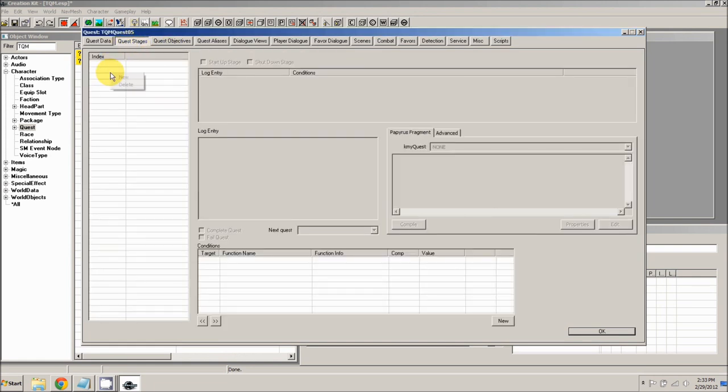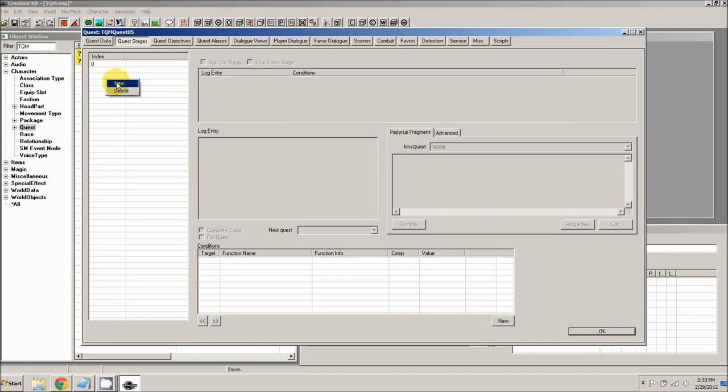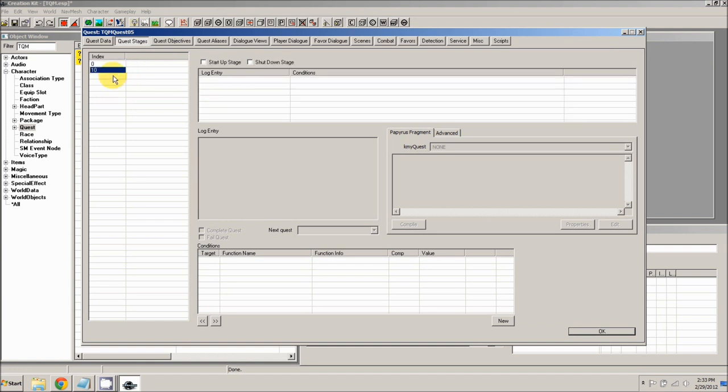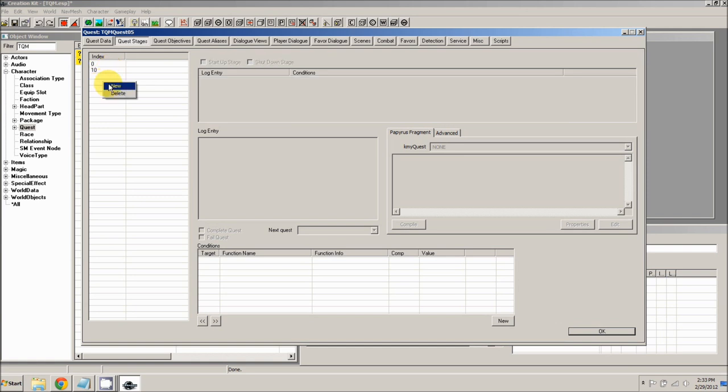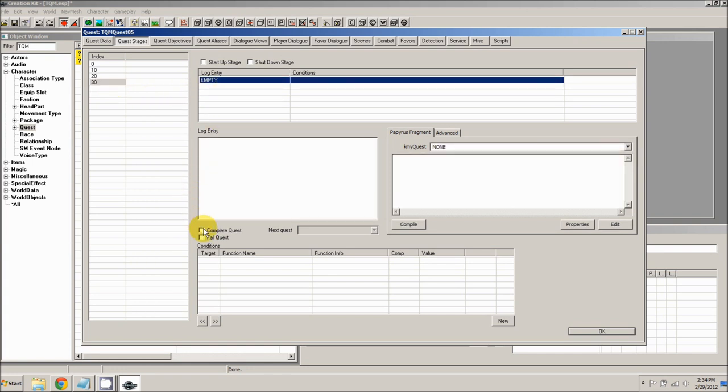Right click in here and select new. For index 0, that will be our startup stage, so check the startup stage box. Then add a new index for stage 10 — this is where the player has received the note from the courier but hasn't yet read it. Then we'll have stage 20 for when the player has read the note but has not yet followed the directions. Finally, stage 30 is where the player has followed the directions and actually gone into the Bannered Mare and sat down. Right click and add a new log entry so we can check the complete quest box, because this is the final stage.